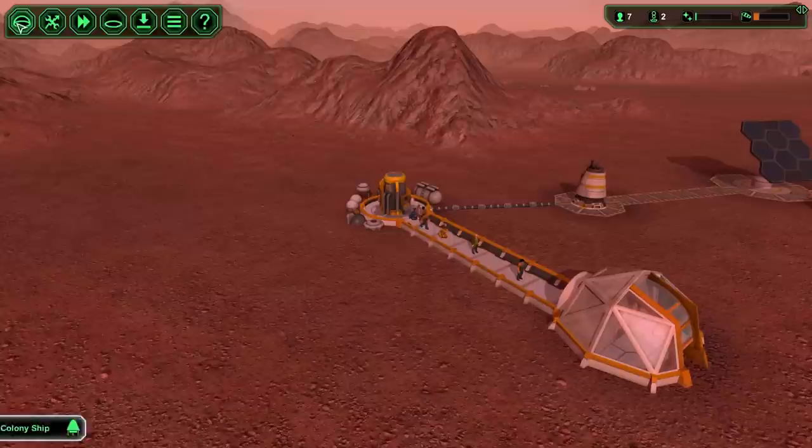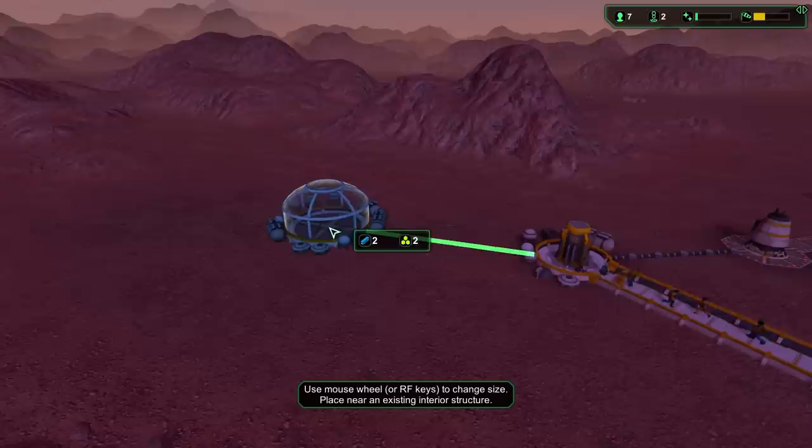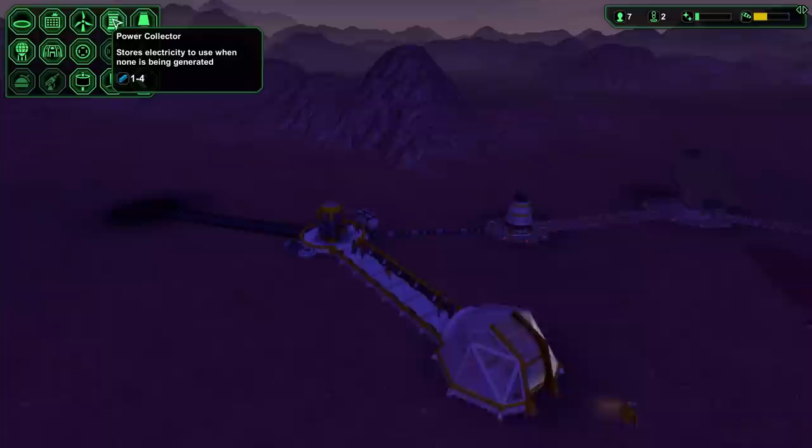The other thing colonists need is food, which they'll eat in a canteen. I'll place the canteen right about here - you can make it bigger or smaller. Then we connect those two buildings. Now I'm wondering what else to have them build during the night.